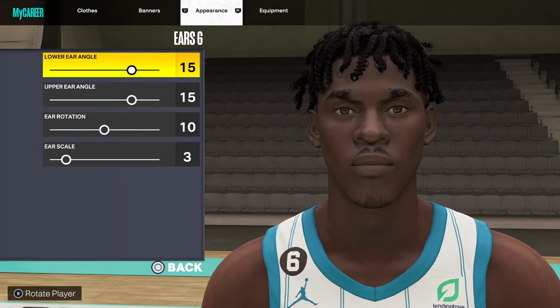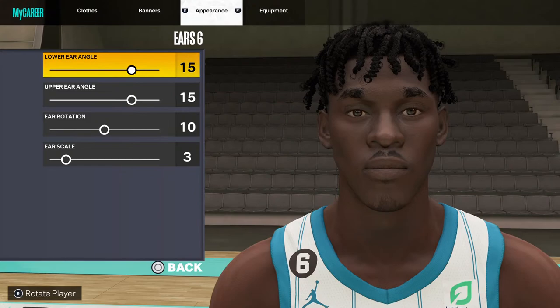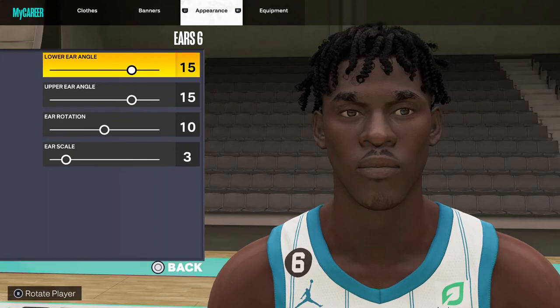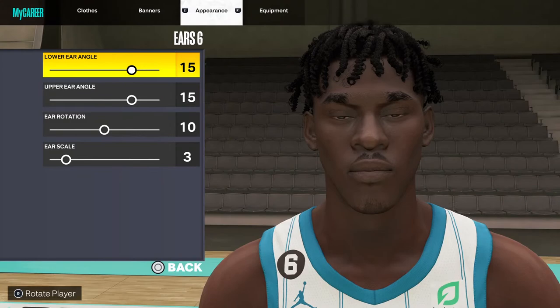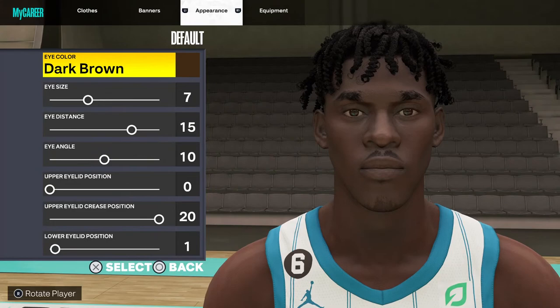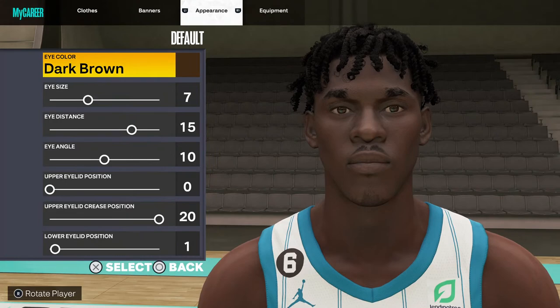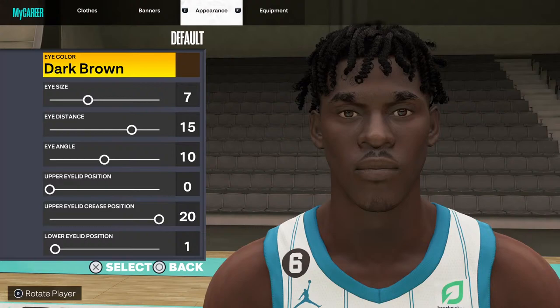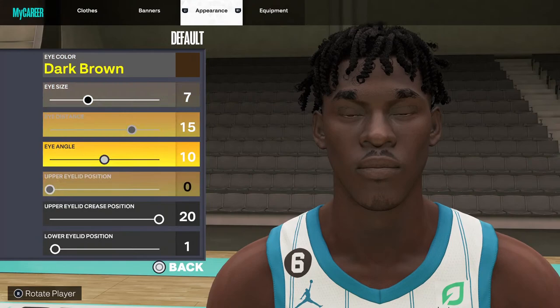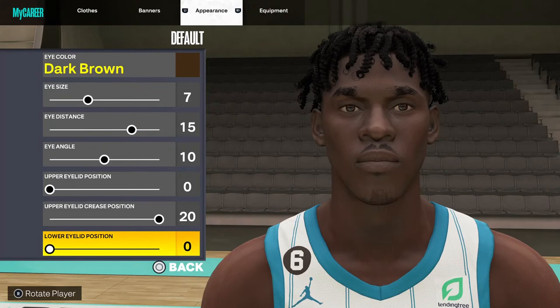Ears: six. Lower ear angle: 15, upper angle: 15, ear rotation: 10, ear scale: through default. Eyes — eye color: dark brown. Eye size: 7, eye distance: 15, eye angle: 10. Upper eyelid position: 0, upper eyelid crease position: 20, lower eyelid position: 1. I don't know what's the difference — looks the same.